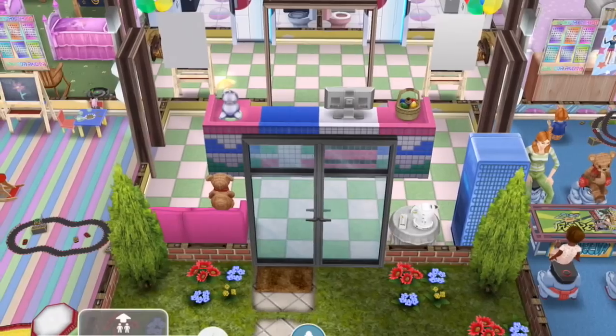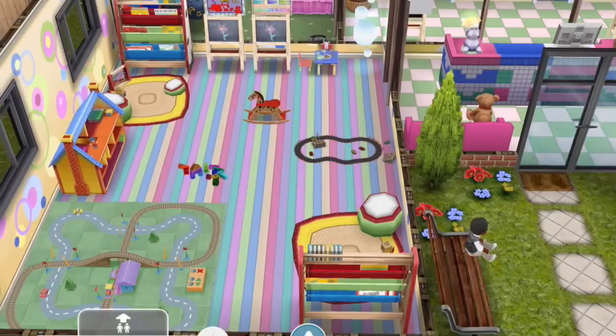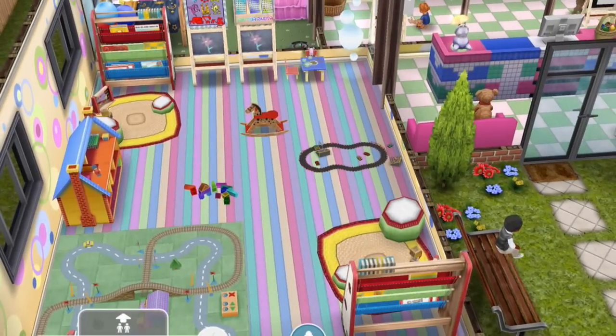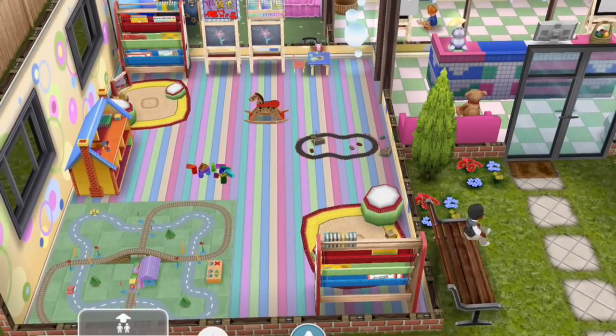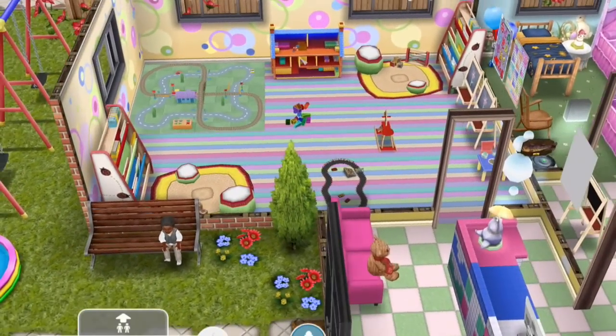On the other side of the lobby, you've got a room that is definitely for toddlers. It's got lots of toddler play items like the train set area, dollhouse, two toddler bookcases, and other items. Again, the floor is from the Easter event. The yellow wallpaper, I think, is still available in the home store.